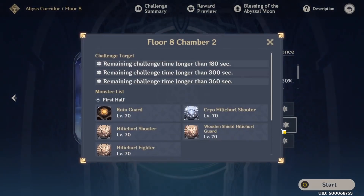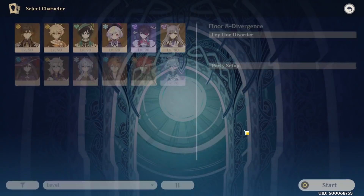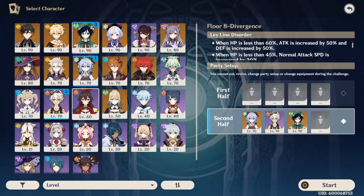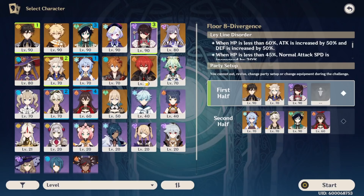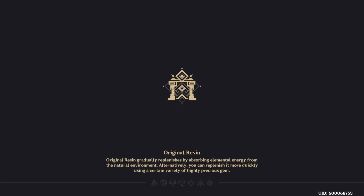For the first half, I'll run whatever — it doesn't really matter. For the gamemode team, I'm running her with Bennett and Venti, then just Amber to fill the slot. For team one on the pyro side, I need cryo synergy so I'll run with fire buffs. I'll run Bennett's buff on her and Venti as well. You won't see the first half — I'll skip that — but we'll see the second chamber.